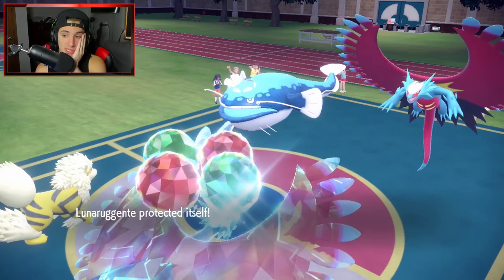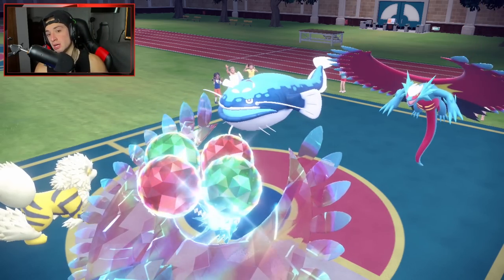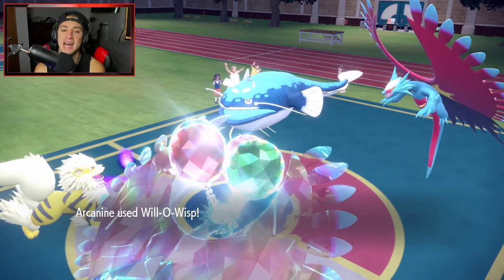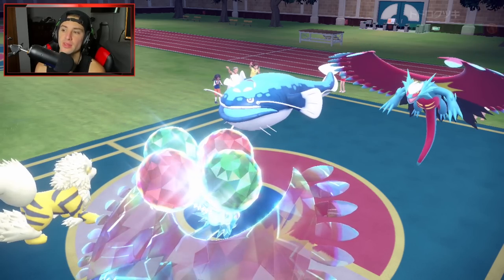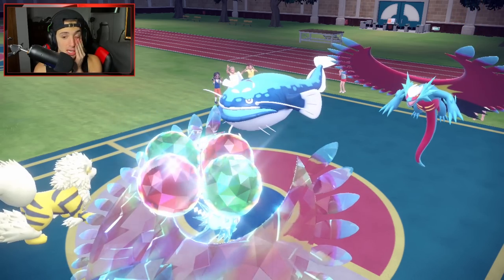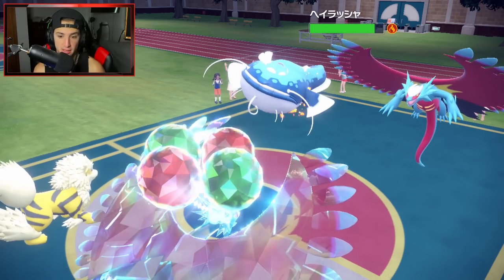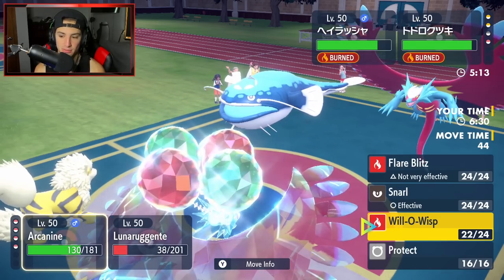He goes for Breaking Swipe for the attack drop — totally fine. If I can just land this burn, that is going to be so big. Arcanine lands the Will-O-Wisp — no Lum Berry, it was Booster Energy. We get off two burns on two big time physical attackers! He doubles down into me, that's fine. I'm going to try to set up Tailwind. The burns are just chipping — two big time burns on both of them.